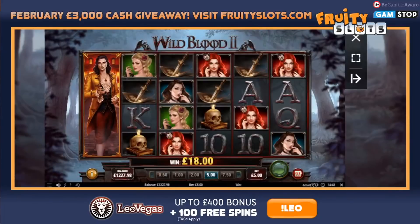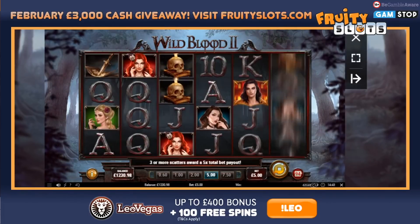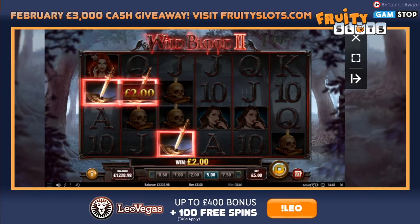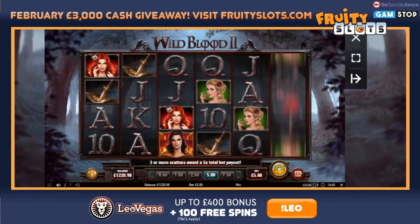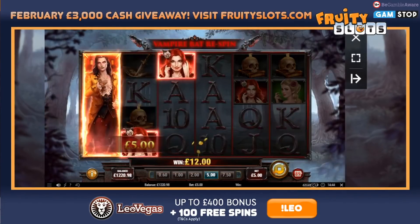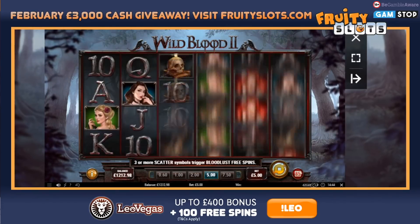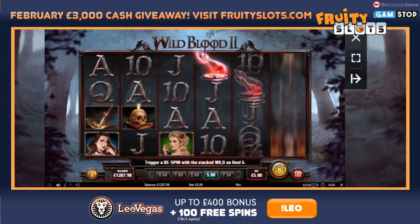Another new game — Wild Blood 2 from Play'n GO. I've had a couple of nice wins off this. You need three bottles of blood to land to get into the bonus round. The bonus has three different features to pick from. Balance is at 1,212 quid, we're on five pound stake. Bottle of blood — I saw it wave on its way past. That's going to be a nice win — 100 quid!